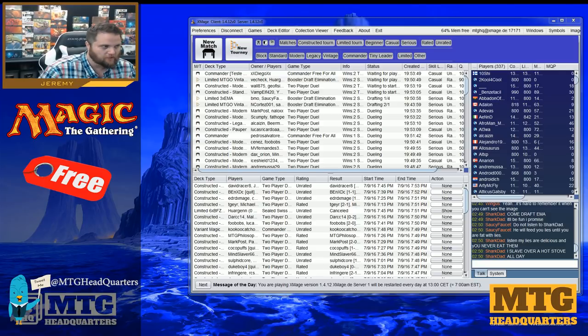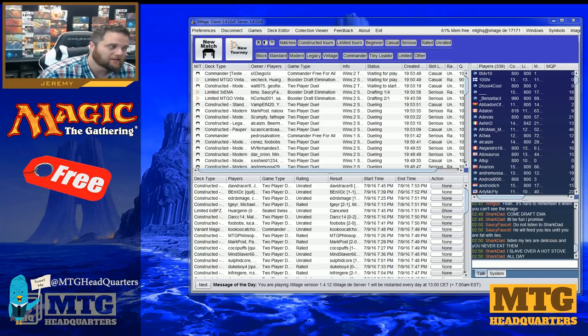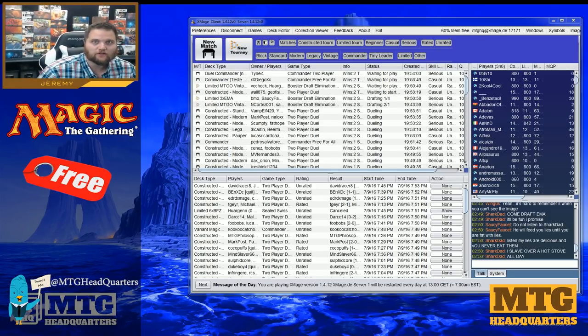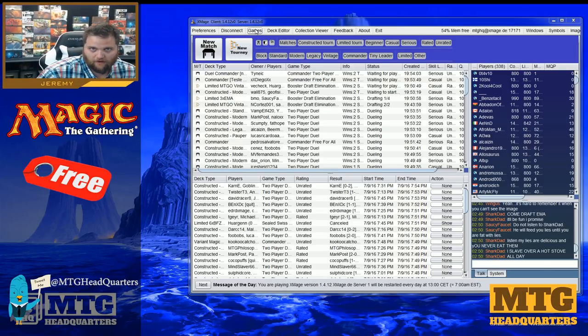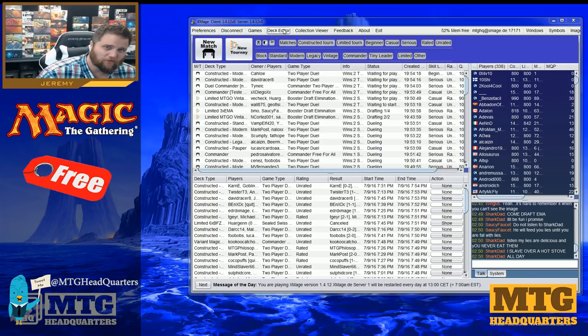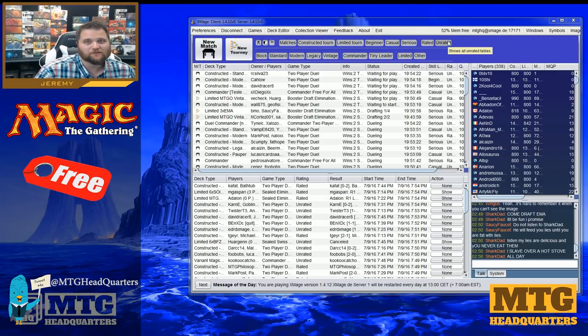With xMage you can play Magic against one or more online players, play AI or computer opponents, or play against other people. It's got about 10,000 cards loaded, starting from Eventide. It's the closest to what would be considered a Magic Online clone. Unlike sandbox tools, it provides automatic rules enforcement and options to play drafts and different types of games.